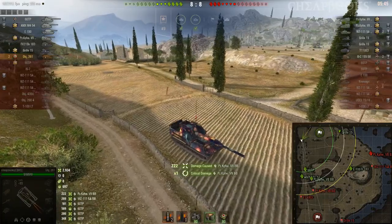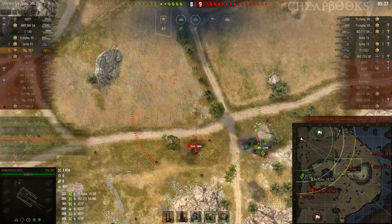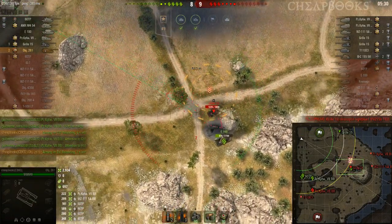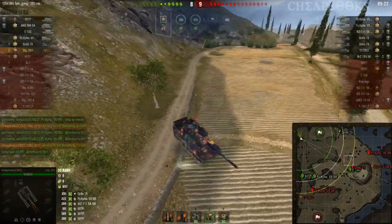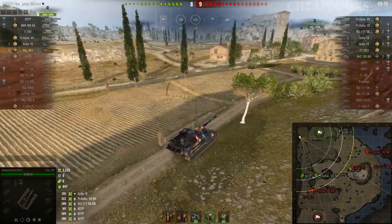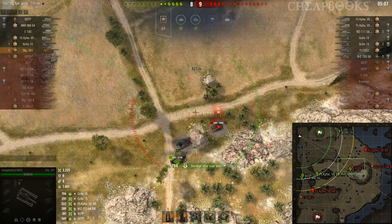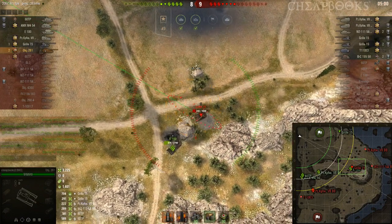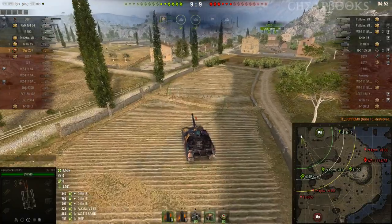That was 222 damage for a total of 2,900. I've got two more shots left — we've got the Grille 15 using an amazing tactic, the weakly armored Grille against the E-100 super heavy. Got 291 damage on that Grille, so I've got one more shot left. This vehicle reloads pretty quickly — 25 second reload — so when you have a vehicle that reloads quickly, you do have to be aware that you can run out of ammo. You've got to conserve your shots and aim them better. I destroyed the Grille — 340 damage — got 3,600.